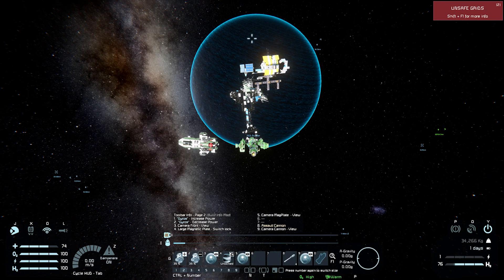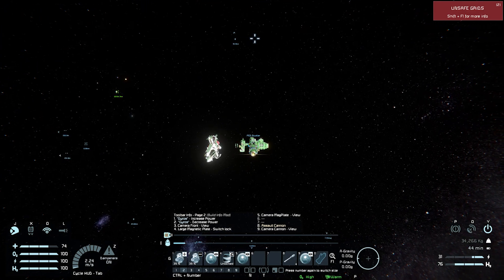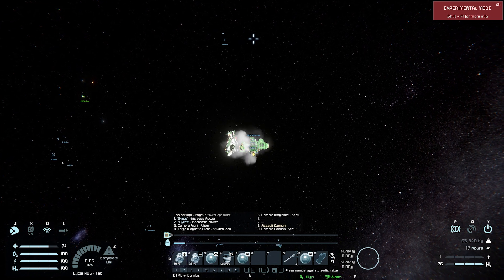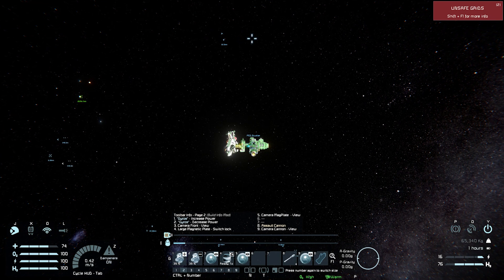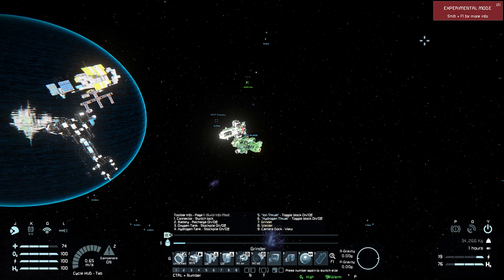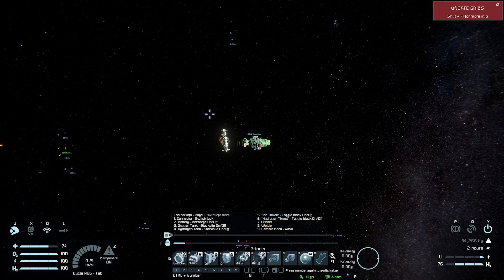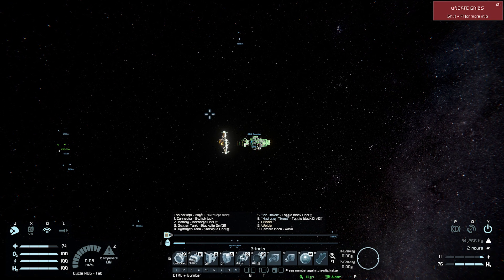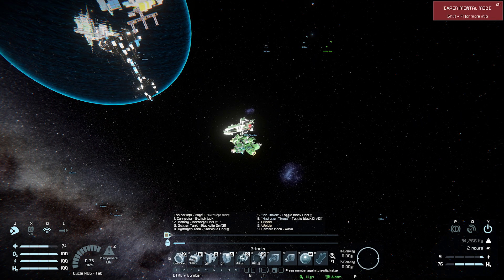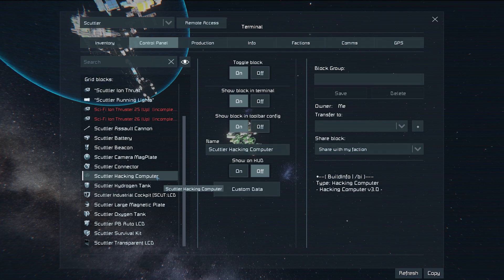Can we connect this to the cockpit? This is the first game that I've ever used the hacking computer, so it's not like I know how it works. This is a good lesson with this small grid ship and just this one gun on my base — it would have been horrible if I'd had a bunch of guns. Now, is the hacking computer going to decide that it needs to hack things?